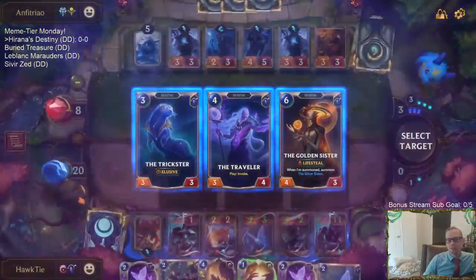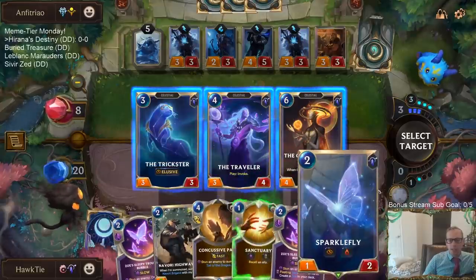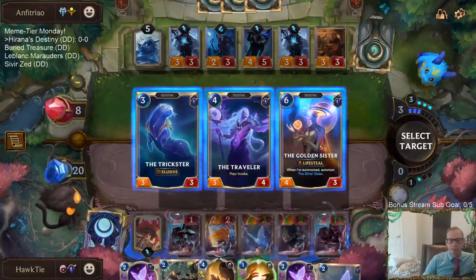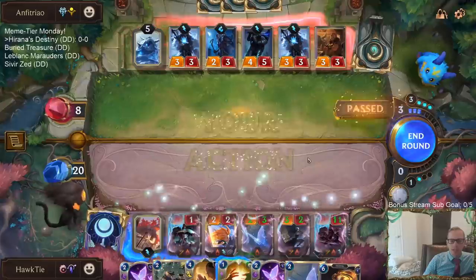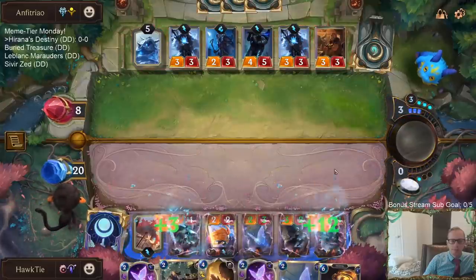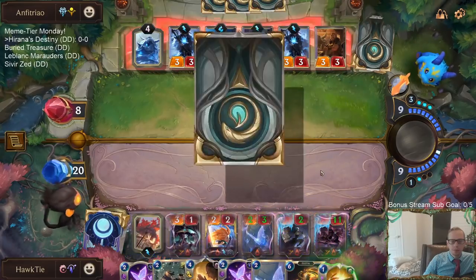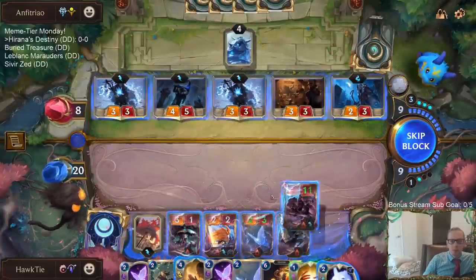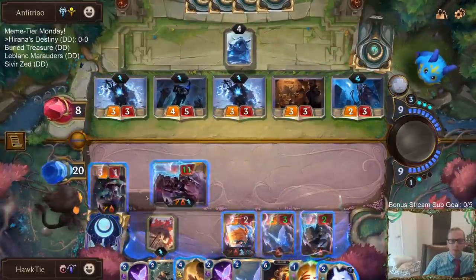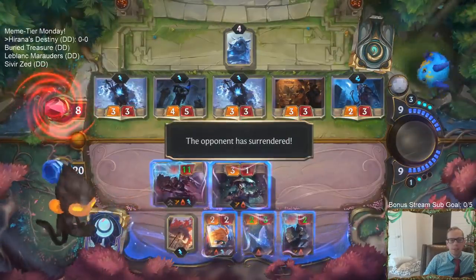Equinox was our best card. We already have elusive lifesteal stuff — I'll just take it. Don't exactly have the room but that's okay. It makes more sense to block over here and take the damage. Alright, we're two and oh. The Dragon's Rage interaction with Zoe — when Zoe strikes the nexus you get to make the super cool star chart, because that's nexus striking.